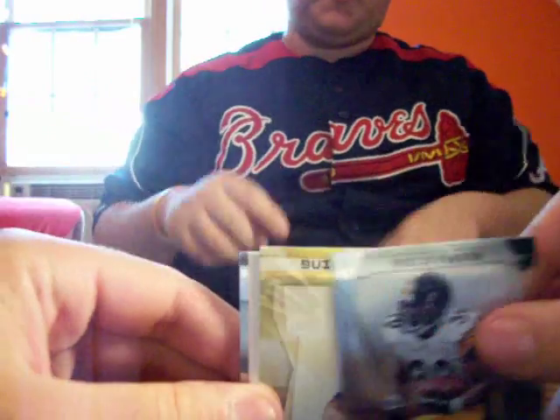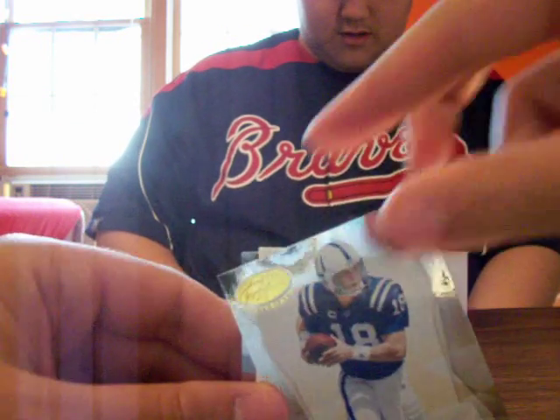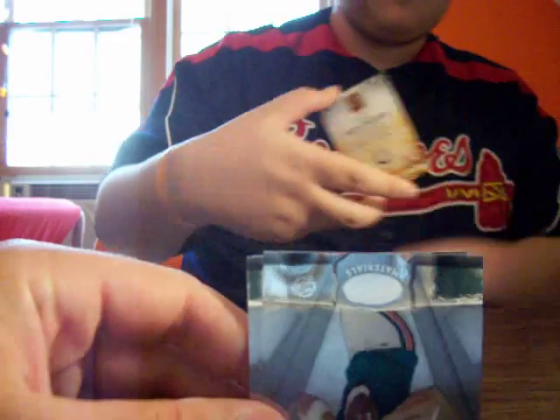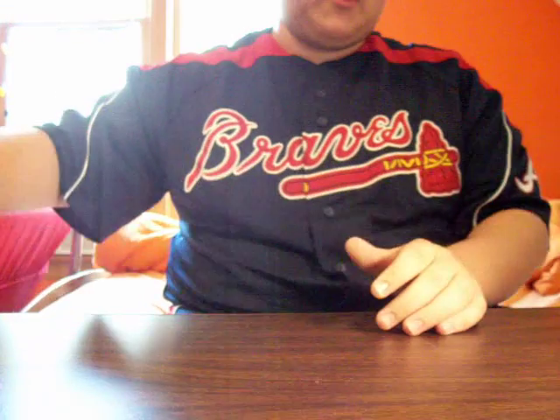We've got Willie Parker. We've got a good one on the back — Gold Team. I think this is a parallel, numbered out of 1,000. It's real orange. We've got one on the back too. Decoy. We've got John Beck, Derek Anderson, and another Peyton Manning. The official worst pack ever. Wasting time on the base.